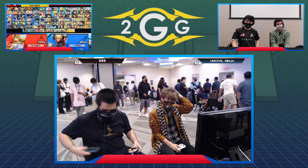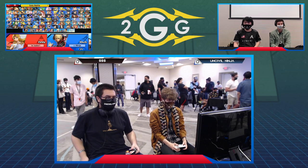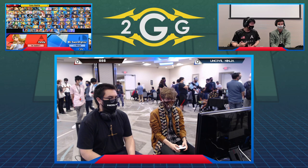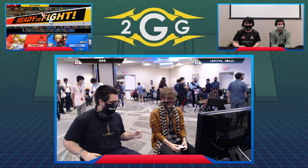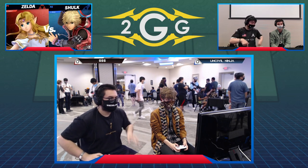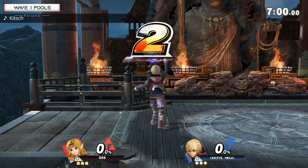Uncivil Ninja, definitely one of the best Shulk players in the world, alongside Komei. Make sure you don't forget that name, because Uncivil Ninja was really able to, before quarantine started, show off what he can do. He took it out so much — an amazing performance — but he's back here to prove himself in this matchup. I've never seen this Zelda vs. Shulk matchup on here.